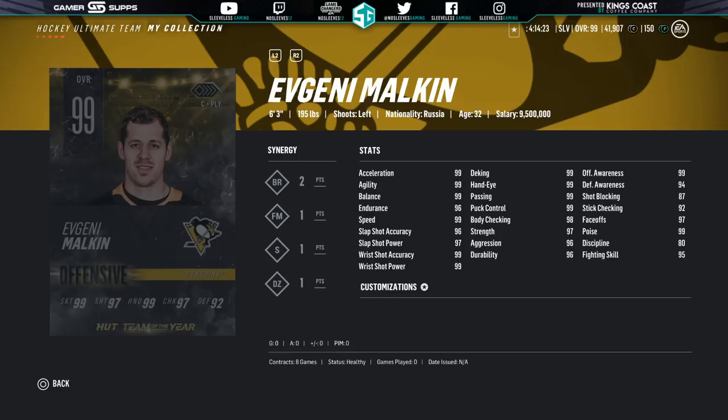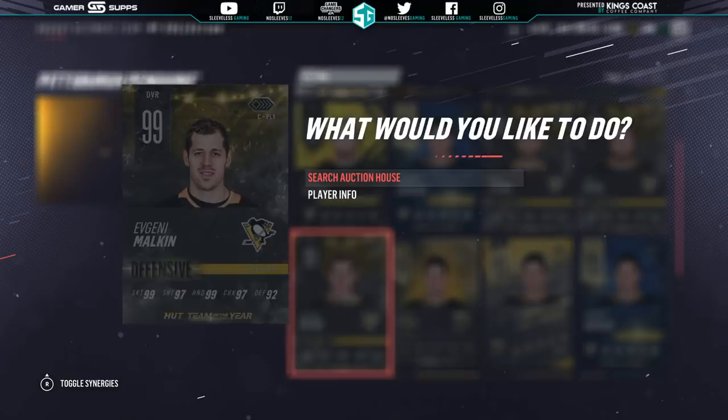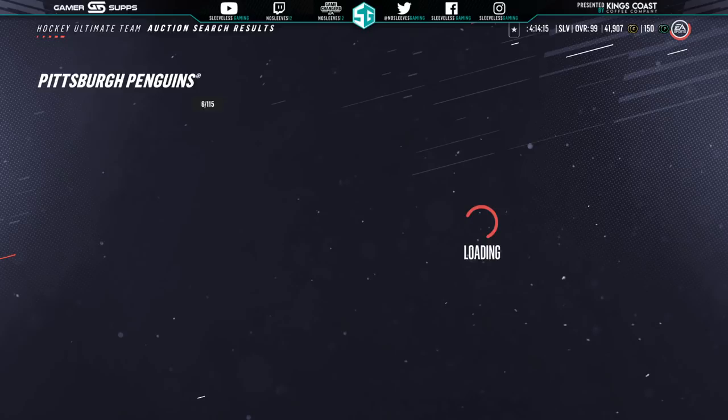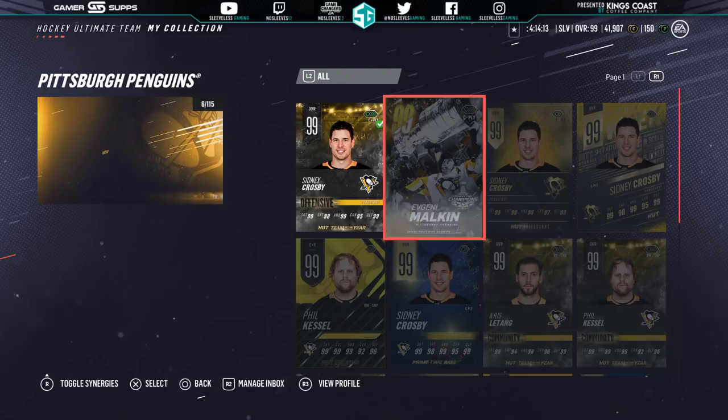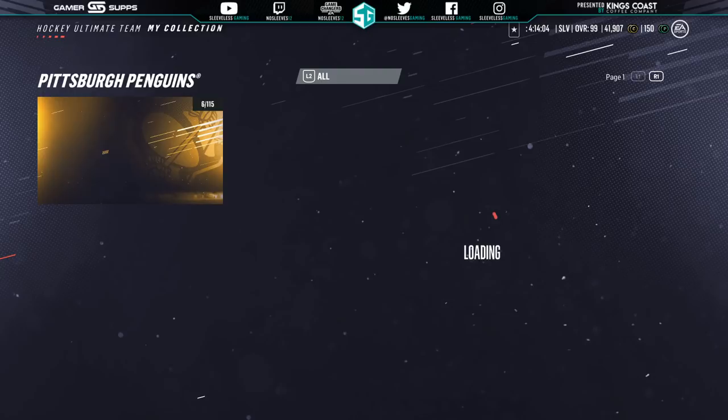I want to point out something just on the market. This card is not much different than his team of the year card. In fact, his team of the year card has slightly better slapshot accuracy. So if synergies aren't really important to you, make sure that you're not letting the team of the year Malkin go for less than the master set one because, depending on what you need, they're extremely similar and you might be able to save yourself 100,000 coins or so.